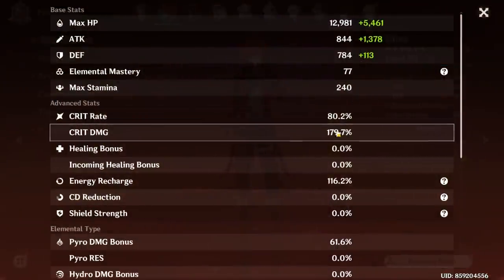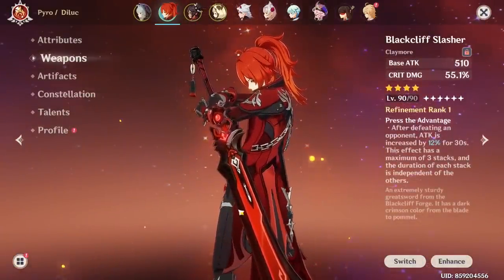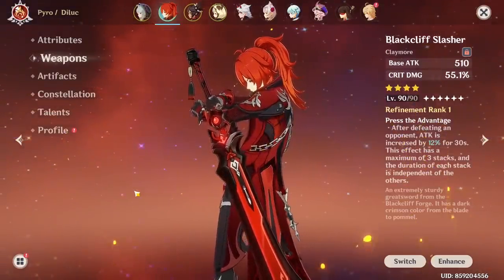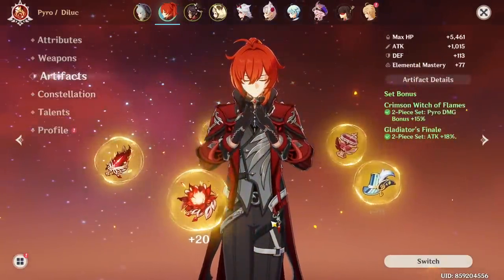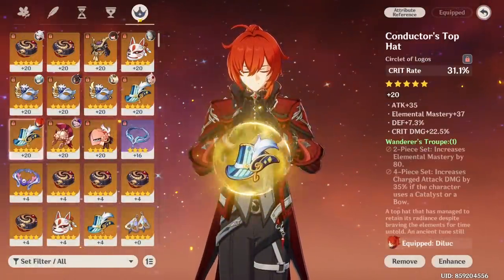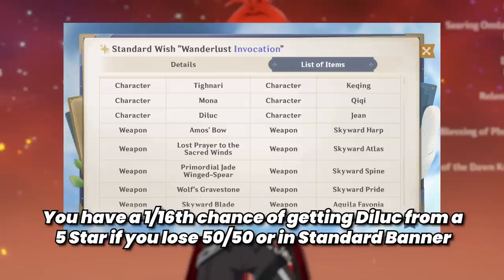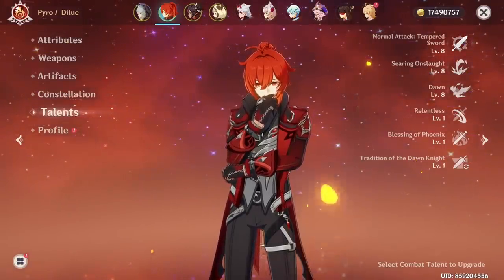Diluc is level 90, running your typical Diluc build — 80-179. Pyro is 61-6. Running Blackcliffe Slasher, Refined Rank 1 — this is a Claymore you get from the shop using Star Glitter. A lot of people ask why I don't use Star Glitter, and this is the reason. Save your Star Glitter if you're not going for Constellations and you might get really good weapons like Blackcliffe Slasher. He's running 2-piece Crimson, 2-piece Gladiator — Flower, Feather, Attack, Pyro, and Crit Rate. C0 Diluc, Talent 888. I still find it surprising that I have Diluc — he's not a limited banner character, but somehow I got him through the standard banner. A massive W for Claymore's Only.